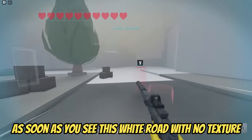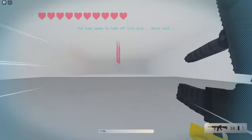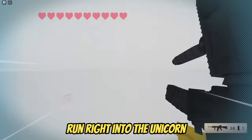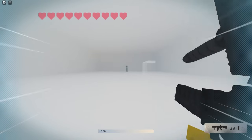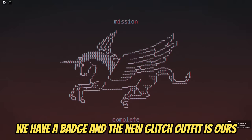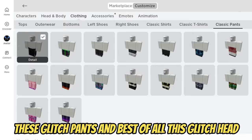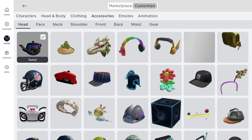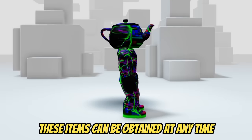As soon as you see this white road with no texture, you know you're done and you can just run to collect the free items. Run right into the unicorn — our free items are waiting there. As you can see, we have a badge and the new glitch outfit is ours. You get this glitch t-shirt, these glitch pants, and best of all, this glitch head. The whole outfit looks very nice. These items can be obtained at any time.